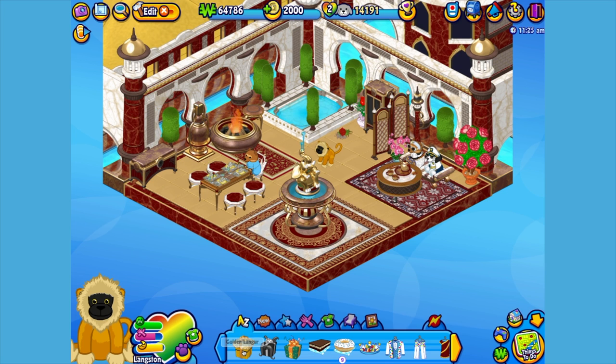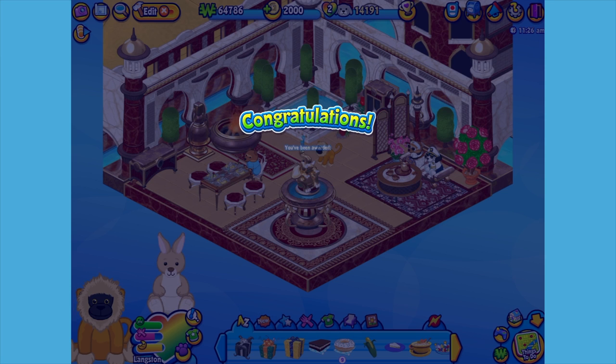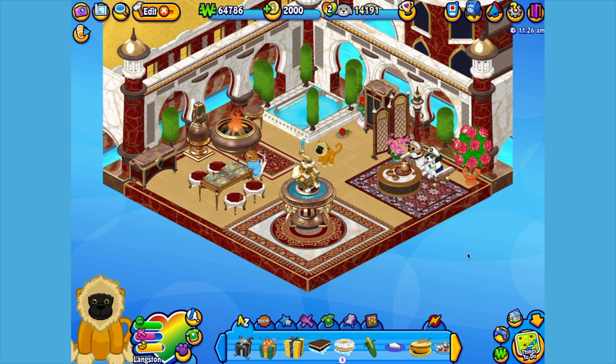Here is the golden Langer's gift box in my dock. Let's open it up and see what's inside. Here is the golden Langer's pet specific item, or PSI — a golden fruit basket. Let's add it to the room so Langston can check it out.